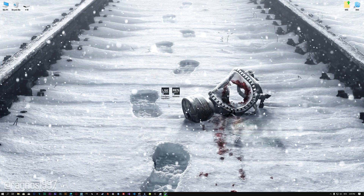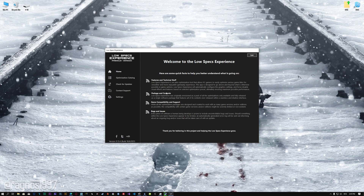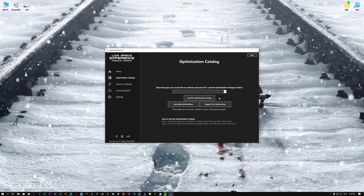Once it's done, start it from the newly created Desktop shortcut, and select the optimization catalog. From this drop-down menu, select Metro Exodus, and then press Load the optimization package.